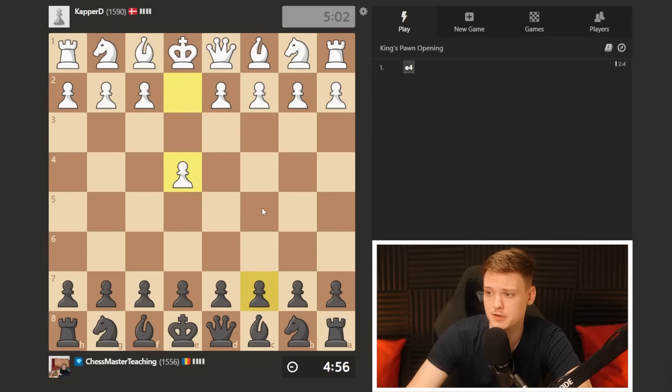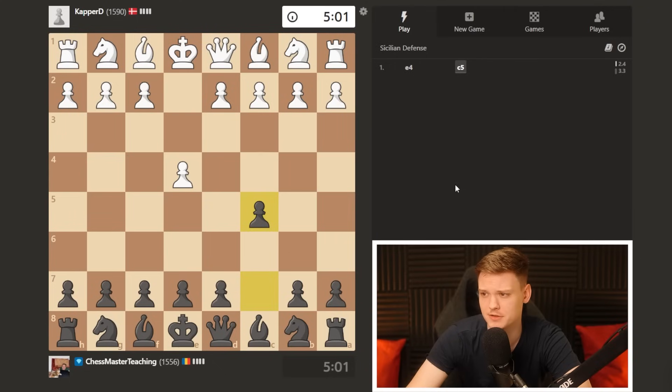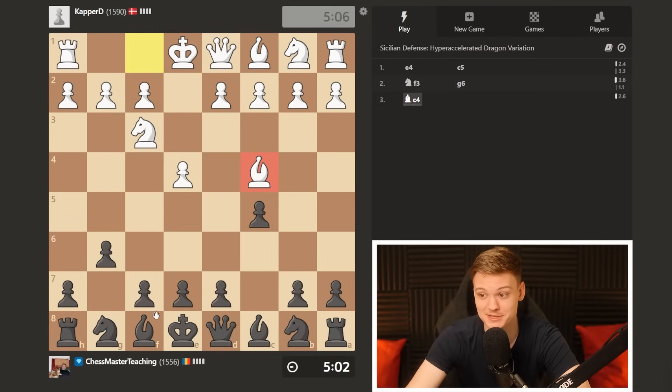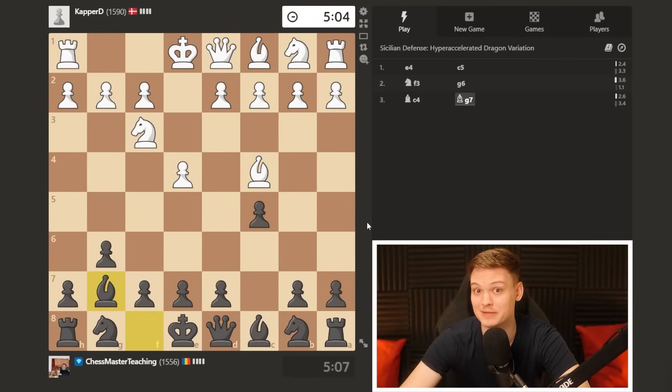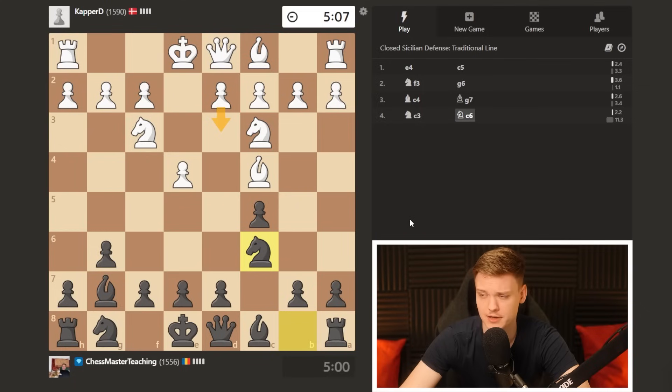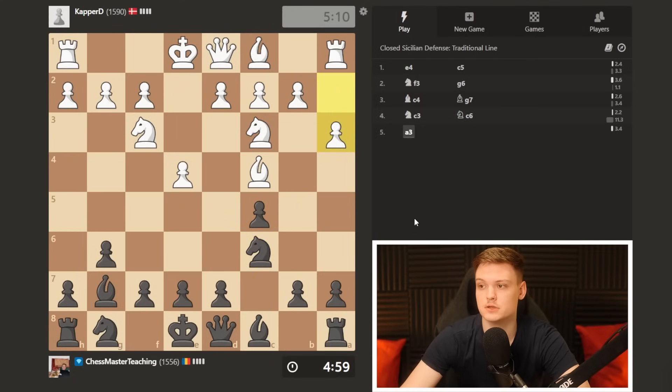Alright everybody, e4 game, gonna be going for the Sicilian Accelerated Dragon if allowed. If not, some bishop c4 early shenanigans. Gonna complete the fianchetto. Knight c3 — basically this is giving me the option of stopping white from pushing d4 in the near future. We're gonna have likely a d3 structure, which is completely harmless. How to punish this? My opponent plays a3, which is a normal move, getting ready to meet knight a5 with bishop a2 and keeping the bishop.